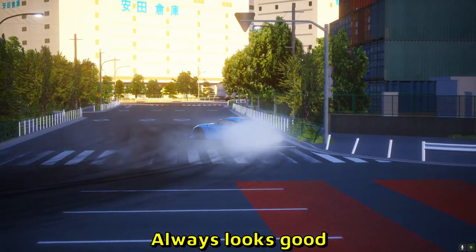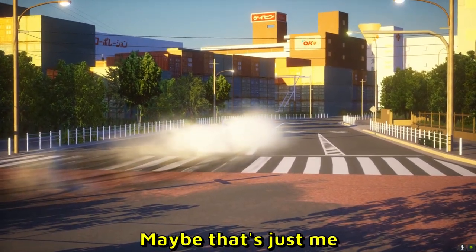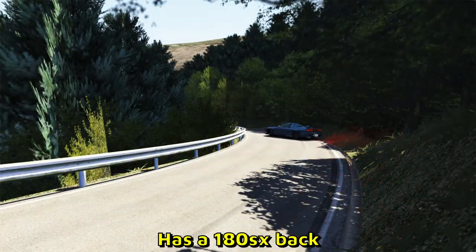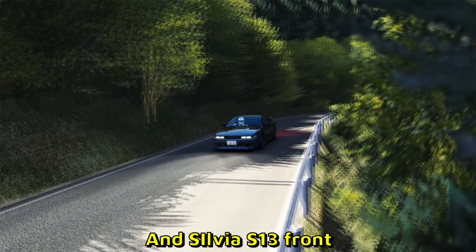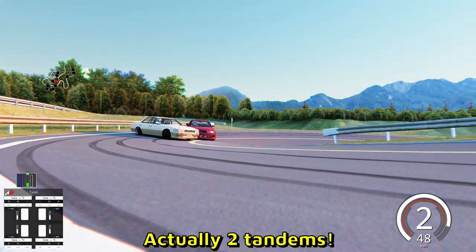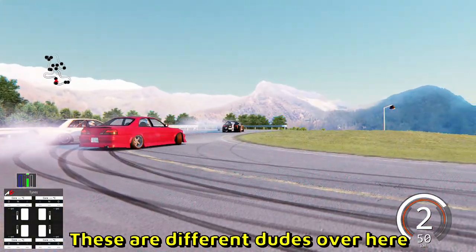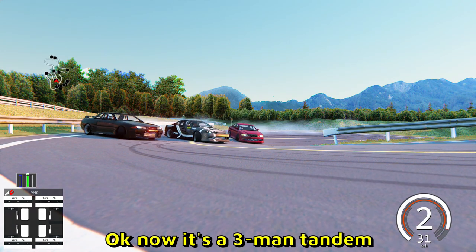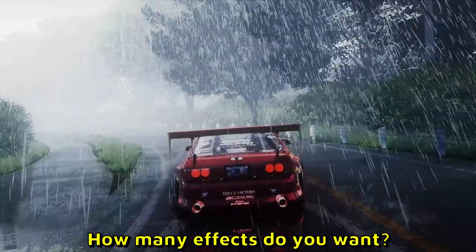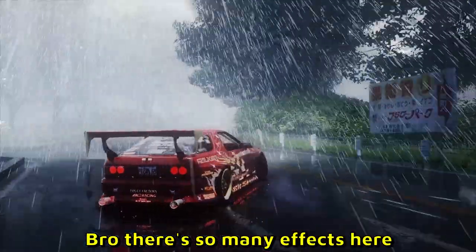I'll be honest, I would prefer the old Supra to the new one — maybe that's just me. Here is a Syl80, ladies and gentlemen: it has a 180 back and Sylvia front. And another tandem in Drift Playground — actually two tandems, a dual tandem — but these aren't the same dudes we saw earlier, these are different dudes. Look at that, now it's a three-man tandem. Jesus, how many effects do you want? Yes, all of them, please. There are so many effects here.